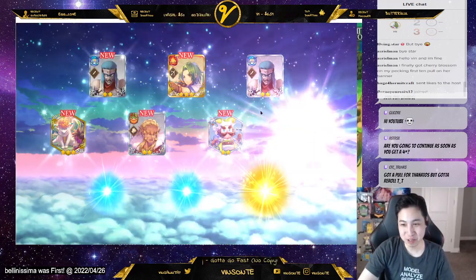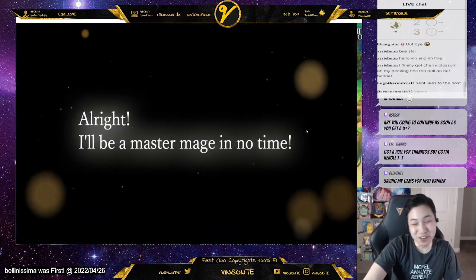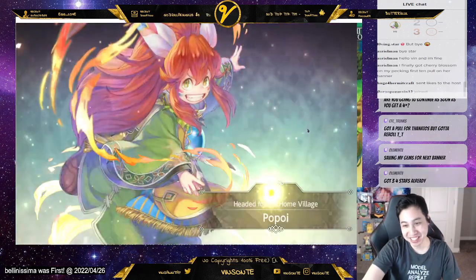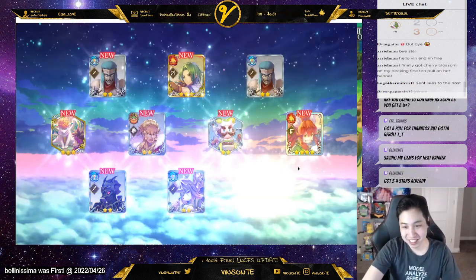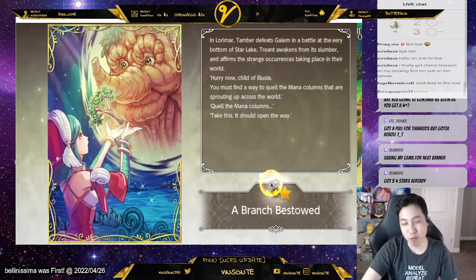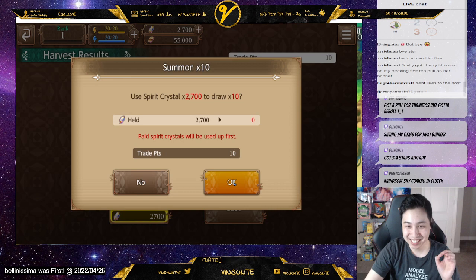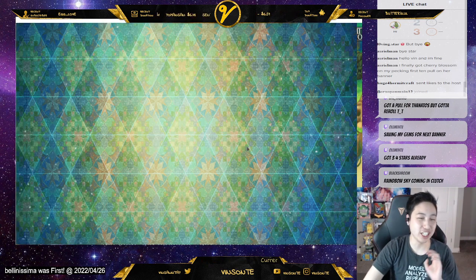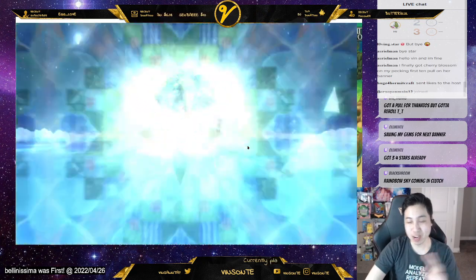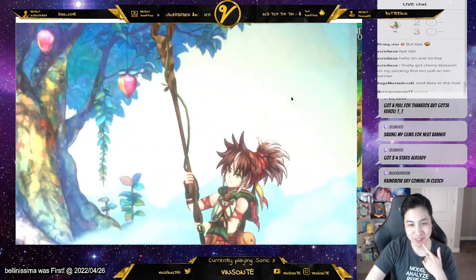We got one four-star — rainbow sky. A good target is to start with at least two four-stars, not counting the tickets and stuff. If you get three, that's great, you can make a full team.